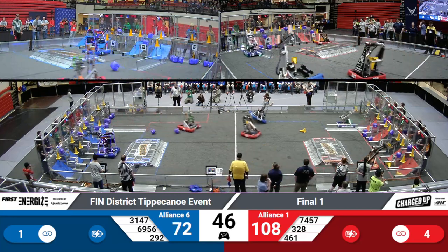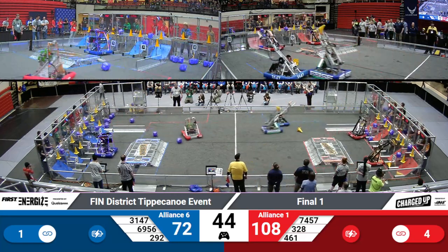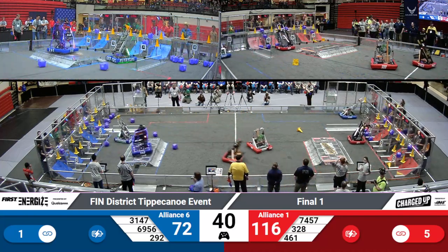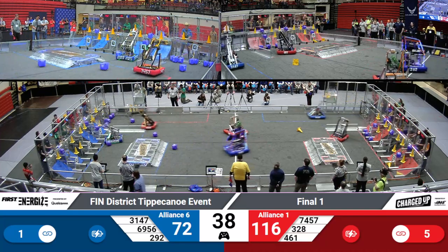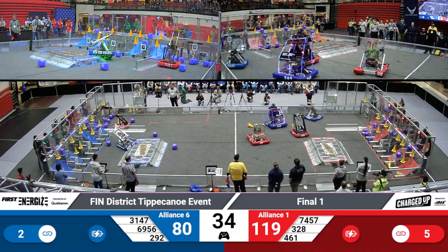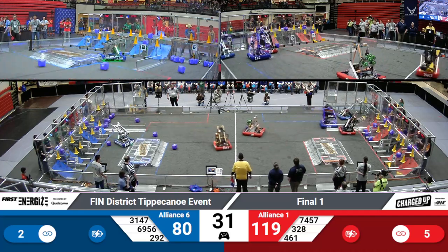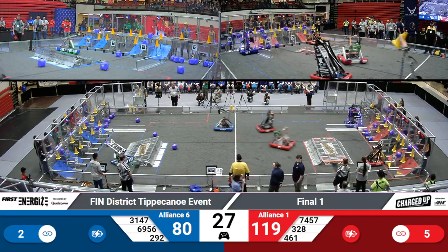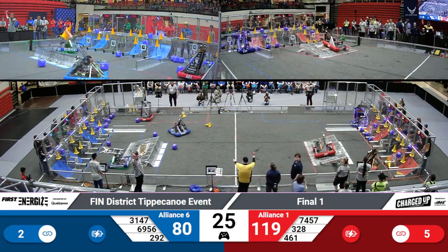6956, making use of their human player station, collecting a cone and heading diagonally across the field, receiving just a slight graze from their opponents as they make their way to their own charge station. 7457, making one final dash over to their loading area to collect a cone. The teams' scores are currently 80 to 120, but plenty of time still left to gain points in endgame.